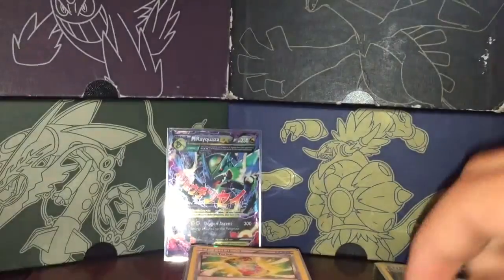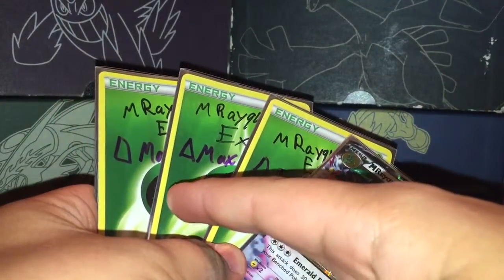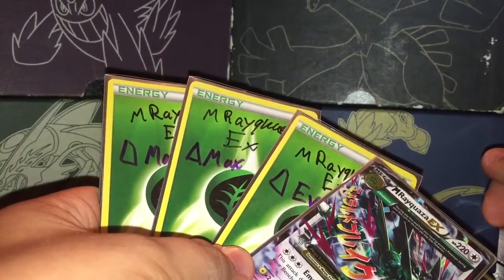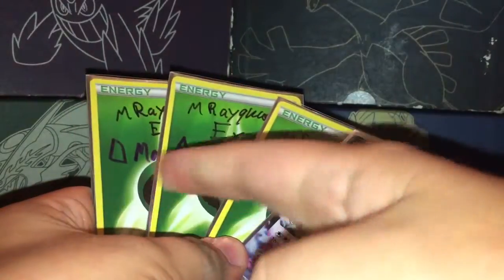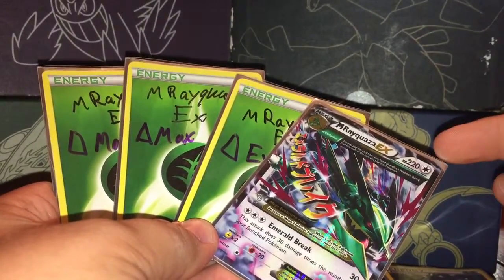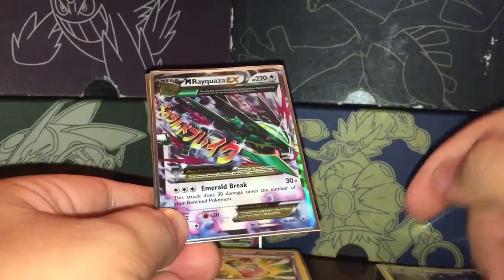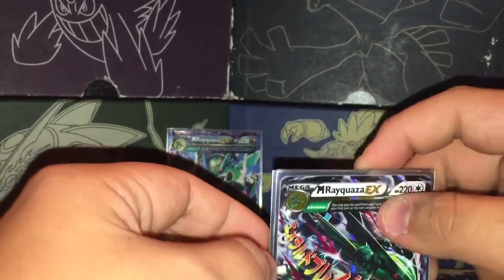You want to have three or four Hoopa EX — it's the main setup. Next in the deck lineup is four Mega Rayquaza EX. With the new set, they have the one with Delta Max, where it heals all damage when you place it onto the Rayquaza. You want one or two of those — I'm having two. Then two of the Delta Evolution, which lets you place this Pokemon out on your first turn. This one gives you all the attack power; with one of the trainers, this attack can do 30 damage times the number of your bench Pokemon, up to 240 damage.